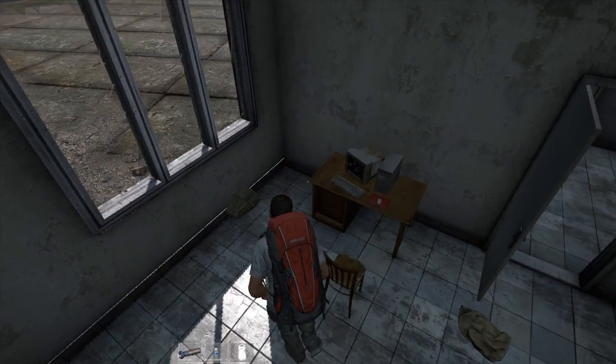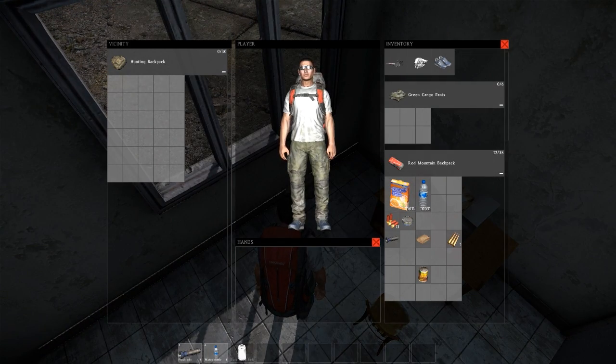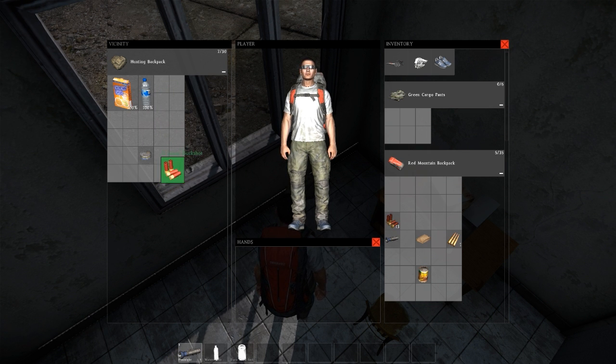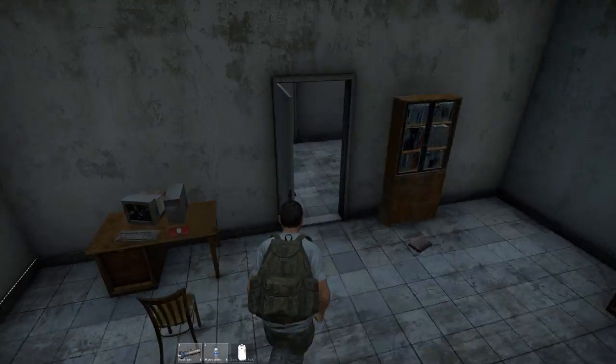Here we have the Hunter backpack — best backpack in the game. You can see immediately it's much smaller, much better camouflage, so I'm going to quickly drag my items across so that when I pick it up I keep all my inventory safe. Even though it's less slots, the camouflage benefit far outweighs using the mountain backpack.